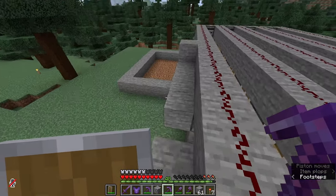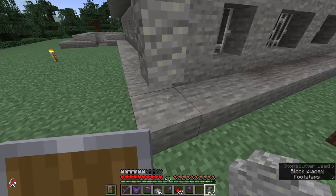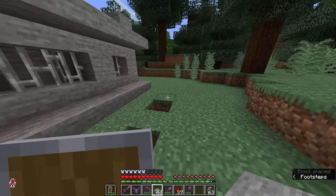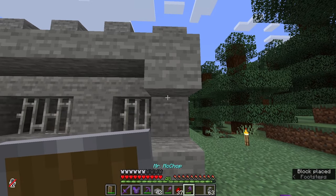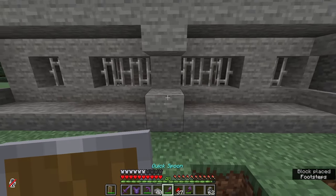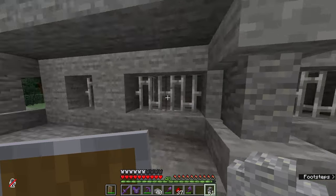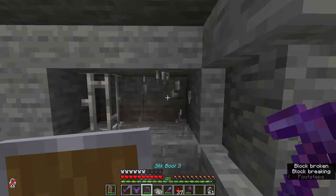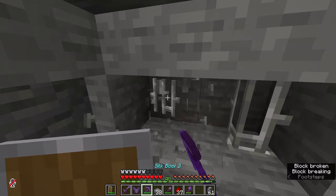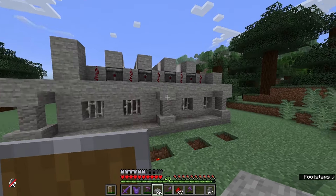Everything is firing, everything looks to be 100%, and it's time to finish this raptor pen. I want this place to have thick, sturdy walls — we don't want any of the clever girls escaping. I reinforced all of the edges, put some extra support in, and the middle part looked a little weak. I took out those iron bars — they're a weak point anyway — and replaced them with solid stone. That is a lot better.